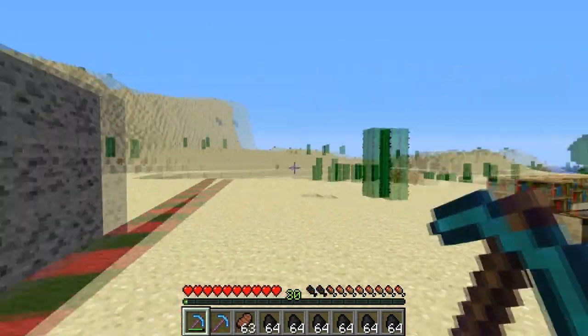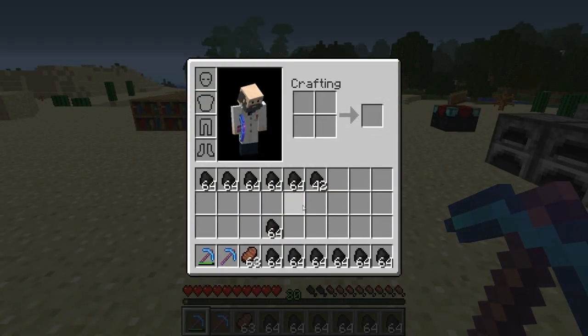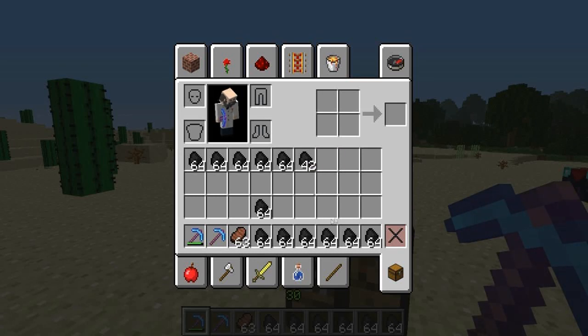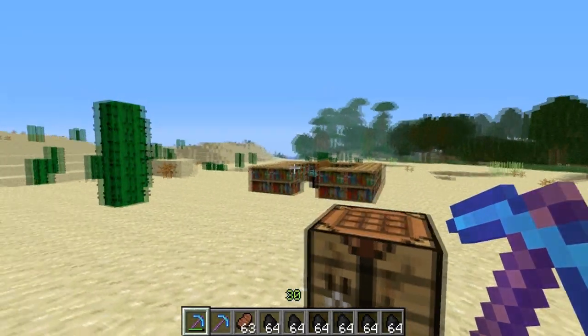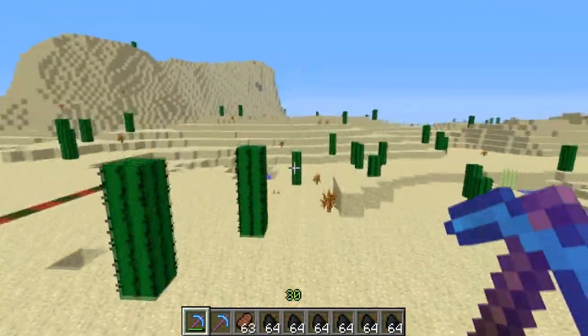So let's go ahead and tally up how much coal we got. Wow — almost 13 stacks. So let me tally up exactly how much that is. It turns out that currently you need about 810 coal to reach the maximum level of 30 for enchanting.